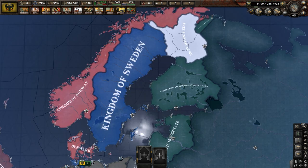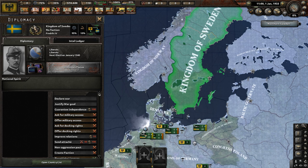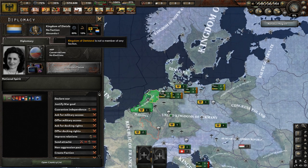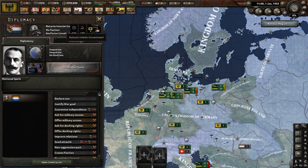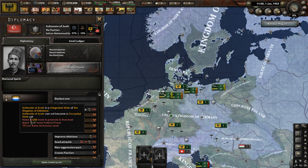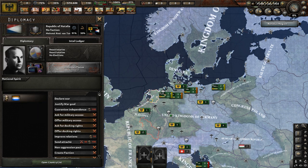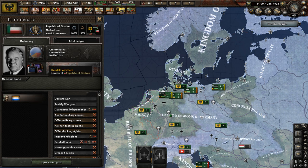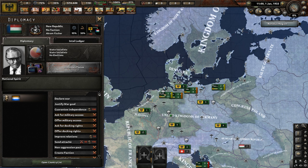Before we get to Germany, France, and Britain, let's see what the other European countries are up to. We have the Kingdom of Sweden, the Kingdom of Norway as a junior partner of Denmark, who also has Schleswig-Holstein as a junior partner. Below them is the Kingdom of Dietzland, who has a ton of puppets such as the Batavia Interim Government, New Holland in Australia, the Sultanate of Esch, the Republic of Natalia, the Orange Free State, the Republic of Goshen, the New Republic, and Swaziland as a client state.